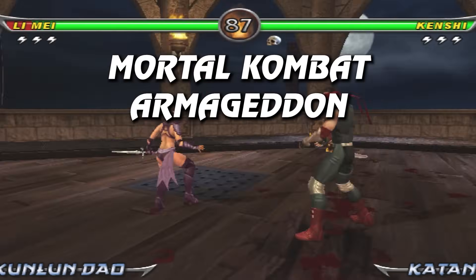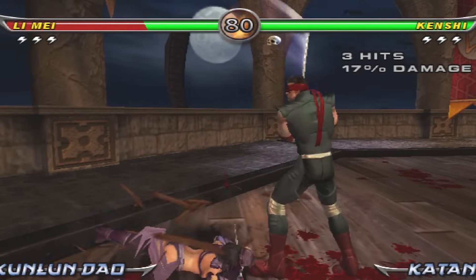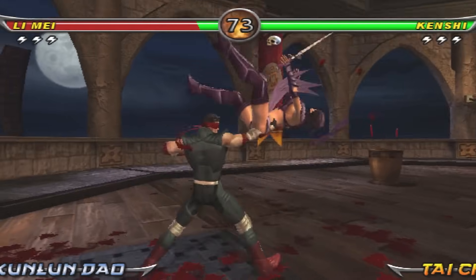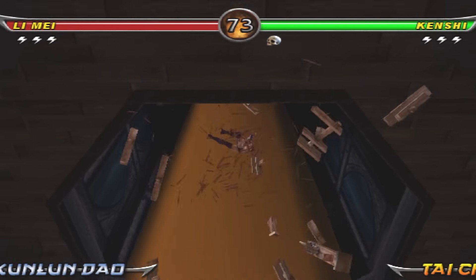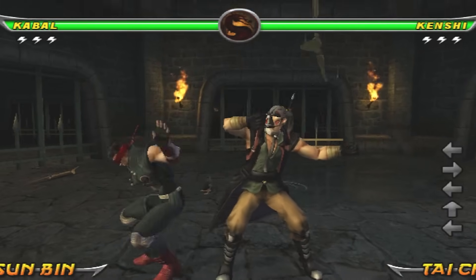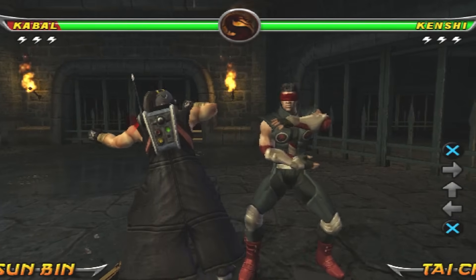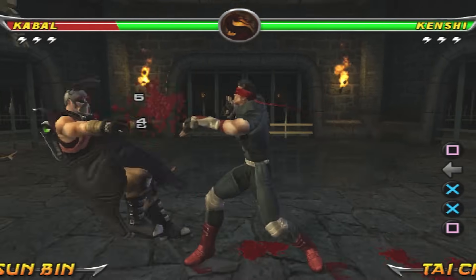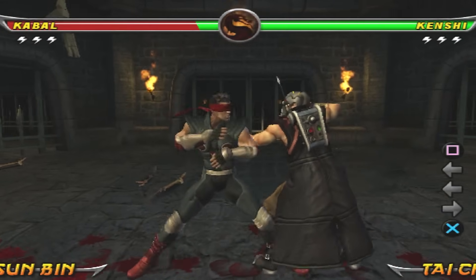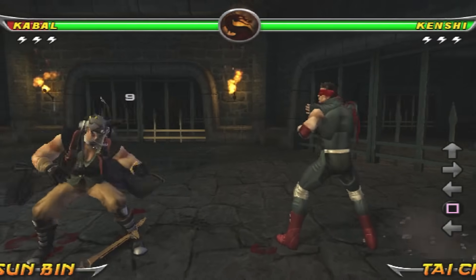Armageddon marks the third installment of Kenshi, making him one of the very few characters featured in all three 3D MKs of this era. He has many similarities to his Deception self but a few new additions that make him better overall — and depending on the system you play on, better still. With Armageddon changing the game to one hand-to-hand and one weapon for most characters, Kenshi's Tai Chi gains a standing 3 and a 3-3 string with combo extensions. Unfortunately, the 3-3 back-1 launcher is notoriously unreliable and has a nasty habit of whiffing even at point-blank.